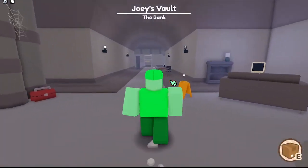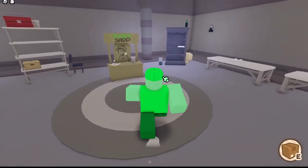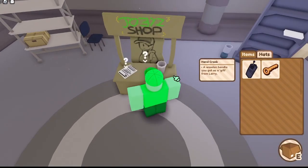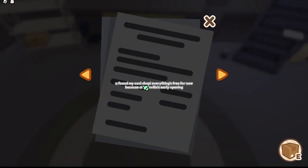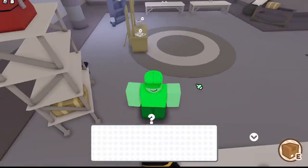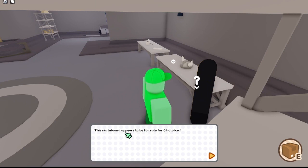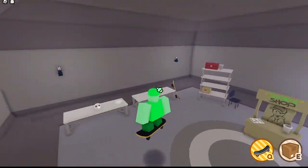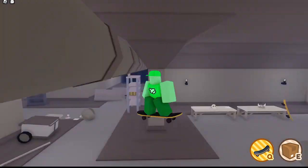Coming over here, we can go over to Joey's shop, which is right over there. The entire shop is managed by a cardboard cutout of Joey. Talking to the note from Joey: 'You found my cool shop, everything's free for now because Holoscape is early release.' This skateboard appears to be on sale for zero Hoblux — would you buy it? Of course I'm gonna buy it, and this is what I've been talking about. This makes you go several times faster and lets you get around — it's really clean.